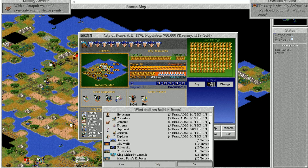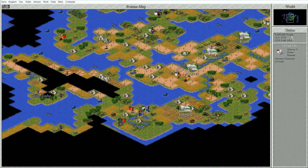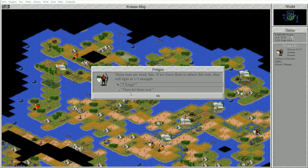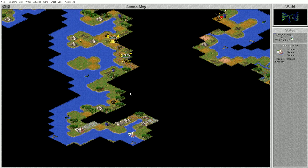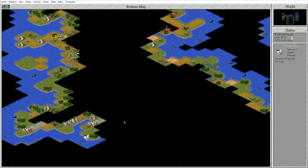Rome doesn't have a university - we should definitely build one there. It seems we can still build barracks, but all the barracks were sold off when gunpowder came. Antium is building Leonardo's Workshop and Neapolis is building Marco Polo's Embassy. These guys have extra defense against crusaders so fighting will be a risk. We probably need more defenses over in Babylon. I'll leave some units fortified. Pretty much outlined most of the world that we need to.